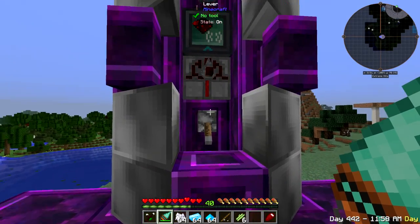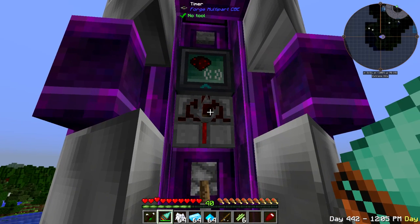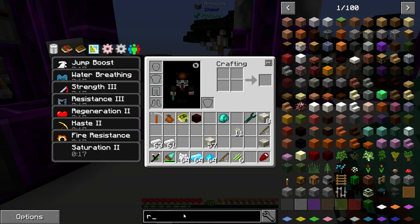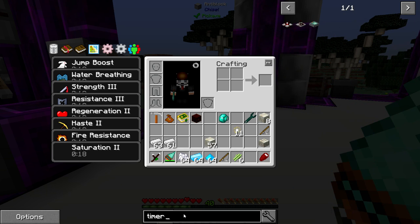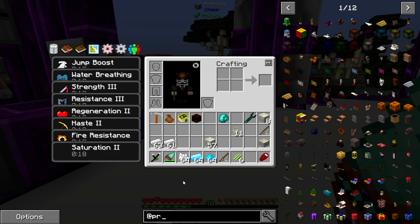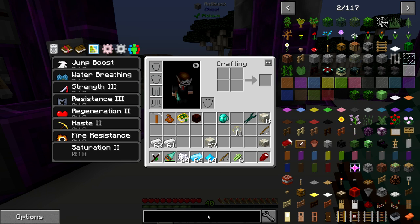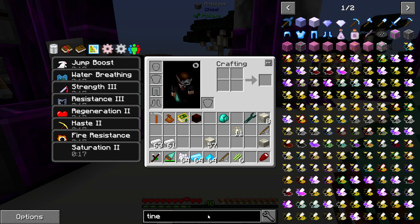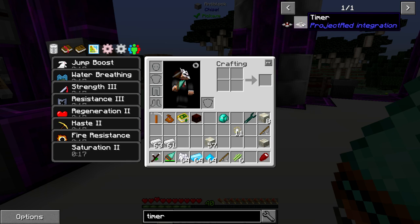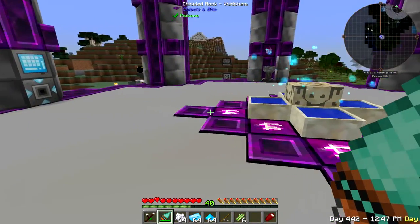I moved my shut-off upstairs so I could turn it off and on very easily - it's currently off. I switched the timer, it says Forge Multi-Part - it's actually an add-on to Project Red. To search for it you have to search under 'timer', you can't search under Project Red. You might be able to search under just 'project' but just search for 'timer' and it's this one here - Project Red Integration.